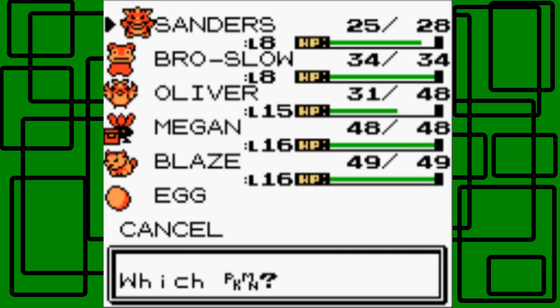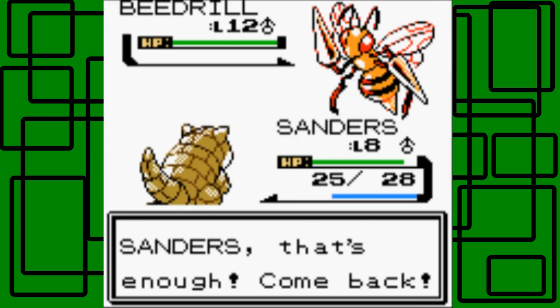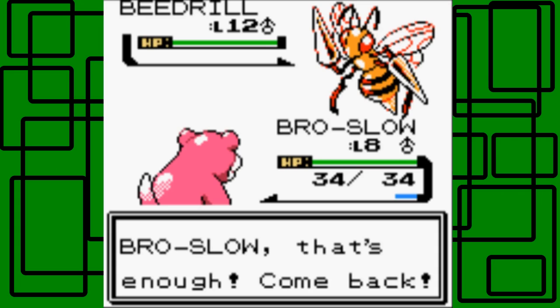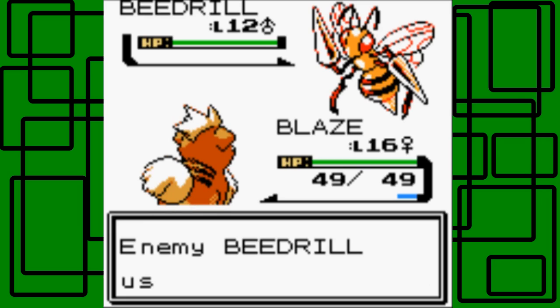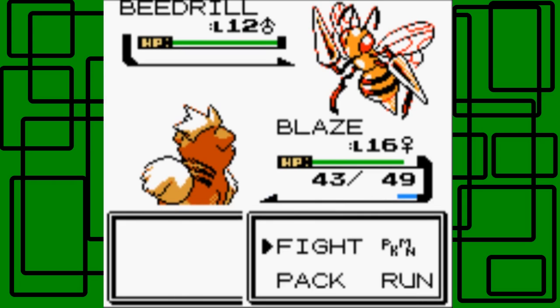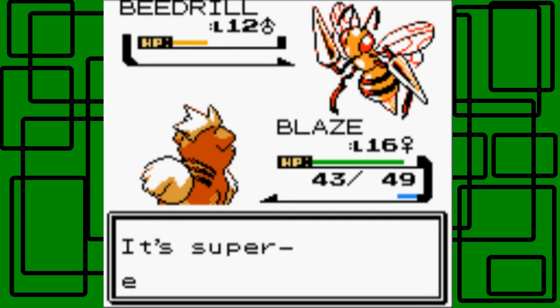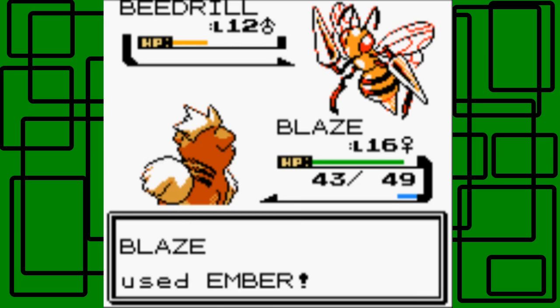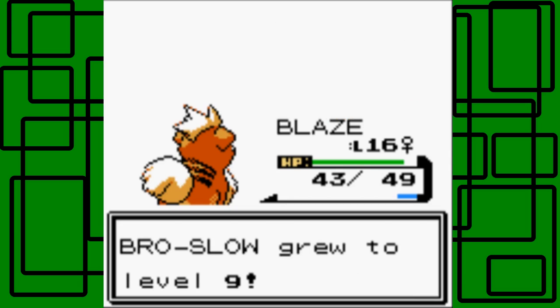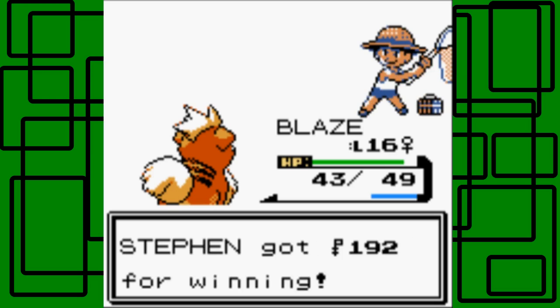Beedrill! I'll switch to Brosol and do the switcher trick to give Blaze some screen time since she hasn't been in this part yet. This Beedrill is level 12 and male. It uses Fury Attack — only does 2 HP each hit, 6 HP total in 3 hits. Let's use Ember Attack. One more Ember should do it. It tries Fury Attack but it misses. The Beedrill goes down. Brosol is now level 9! Defeated Bug Catcher Benny. Thanks for 192 Poke Dollars.